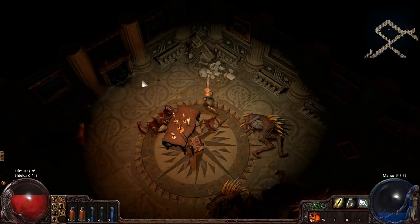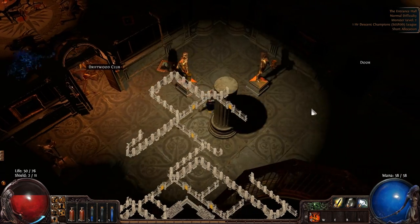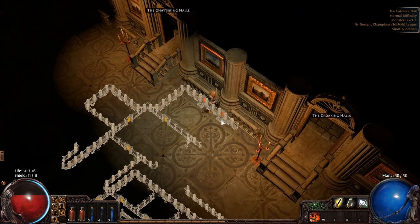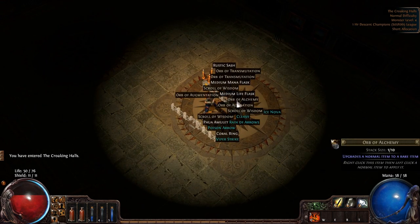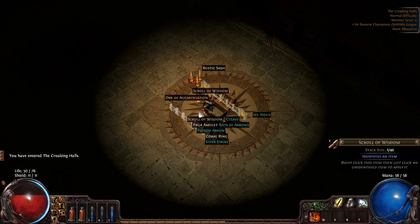I have a lot of mana potions but not enough of anything else. We have a choice between the Chattering Calls and the Croaking Calls — we're going to go into the Croaking Calls just because I said so. In the curious chest we have some orbs and other stuff.